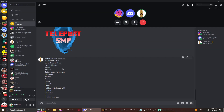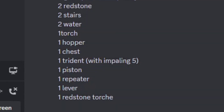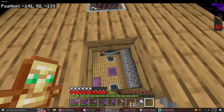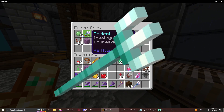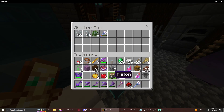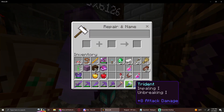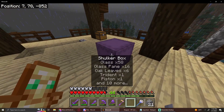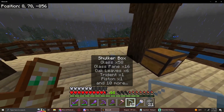This here is the material list for the bottom trident killer, where I get the bad omen effect. Not gonna lie, this was honestly the easiest part of the farm. I need some glass, make a hopper, grab a trident, make some redstone, make a piston, and shove all those materials into a shulker box. I also enchanted the trident to Impaling 5.